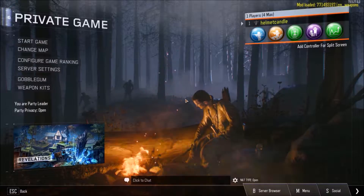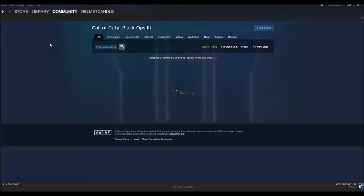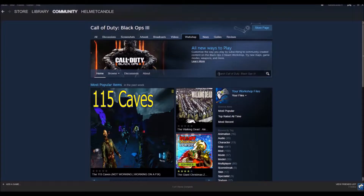By the way, this is only available on PC. As you can see, you just right-click on Black Ops 3, then it should open — you go to Community Hub, and then you go all the way over to Workshop. As you can see, you go over to Workshop and then go to the search bar.